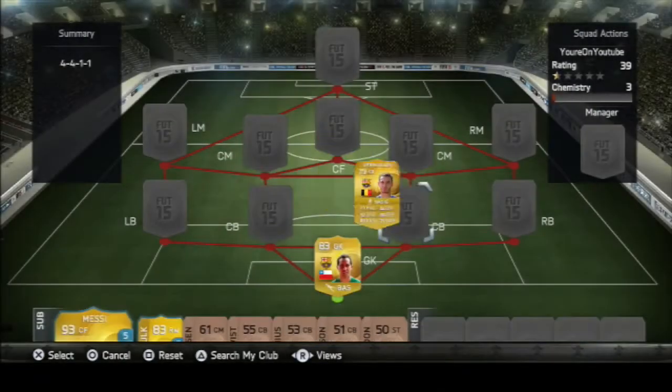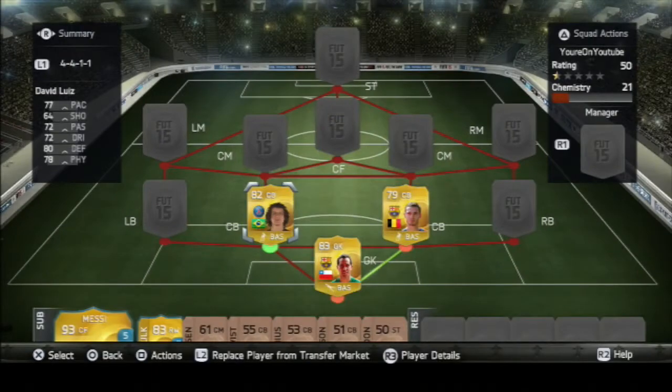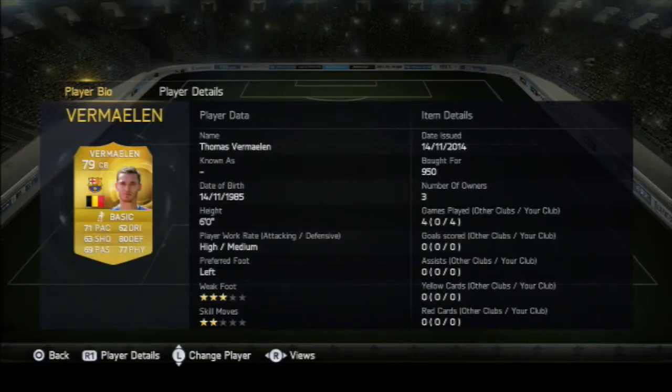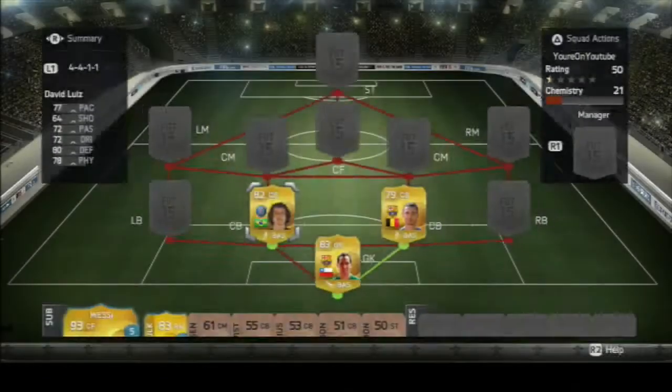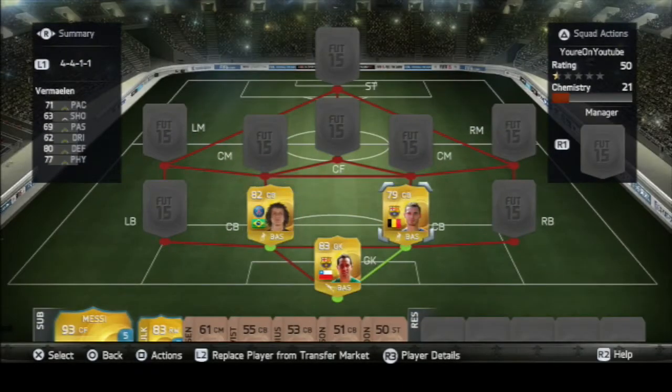Our two centre backs are Thomas Vermarlin and David Luiz. These two are just rocks at the back. Vermarlin didn't score or do anything flashy but for the price he's really solid, and he now plays for Barcelona with good chemistry links. David Luiz is as good as he's ever been — he got me an assist in four games, which is good, and he cost me 7,700 coins. I think the team probably costs more like 30k total, but it's just amazing.